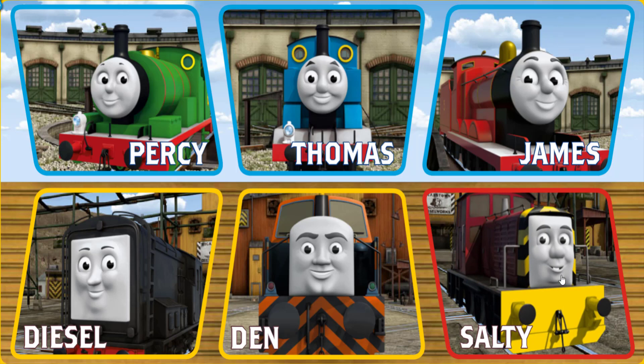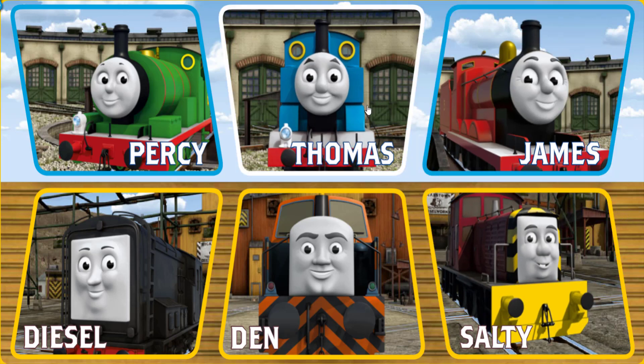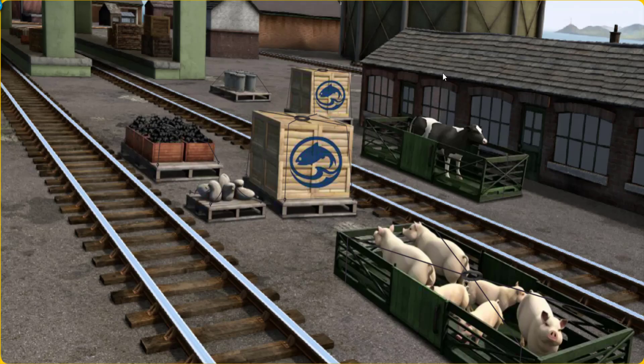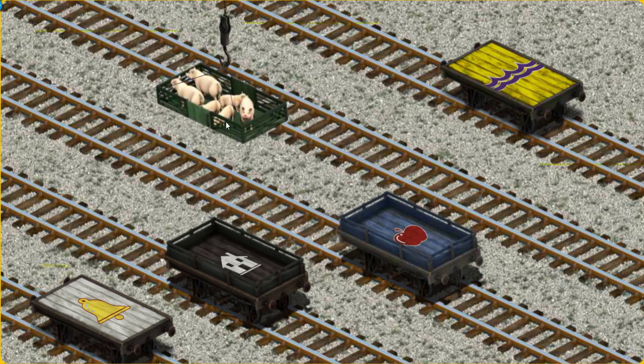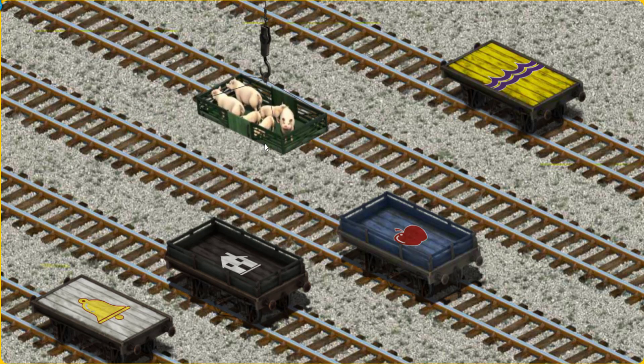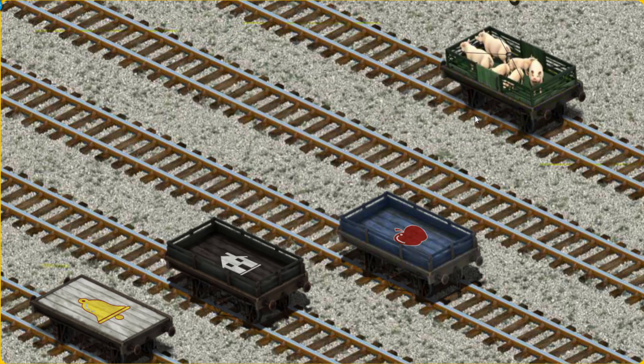It's a busy day at Brendam Docks. Thomas and his friends have many deliveries to make. James must deliver the pigs to Farmer Trotter's farm. Help Cranky find the pigs. You found them! Let's lift and load. Now the cargo must be loaded. Help Cranky find the yellow flatbed with purple waves. You found it!